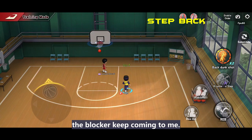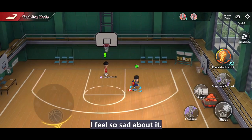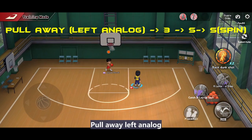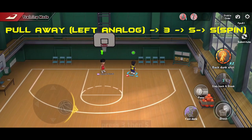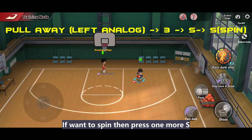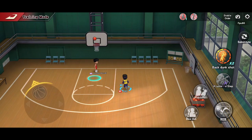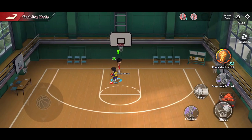Next is his step back and shoot. After I learned the spin move, the blocker keeps coming to me — I feel so sad about it. First we need to know the combo: first pull away the left analog, then press 3, then S. If you want to spin, then press one more S.